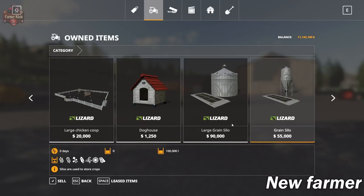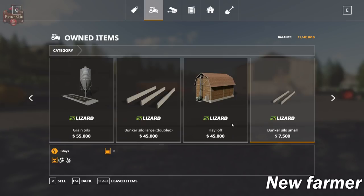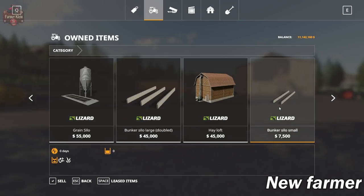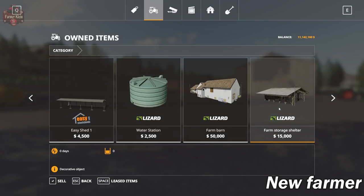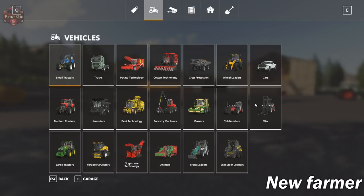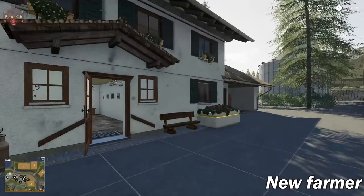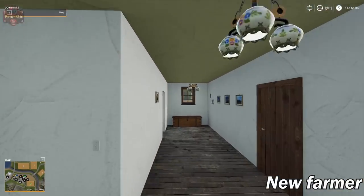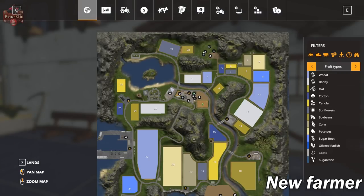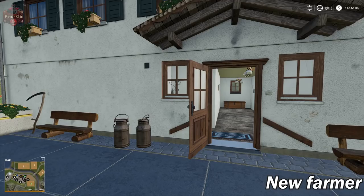We also have a doghouse and two silos, a hayloft, large double bunker, and a single bunker, plus a fleet of buildings, water stations, and so on. We actually have two farmhouses on the map. Going into this farmhouse, we do have the sleep trigger. The farmhouse up to the north will also give us a sleep trigger - we'll check that out when we get there.